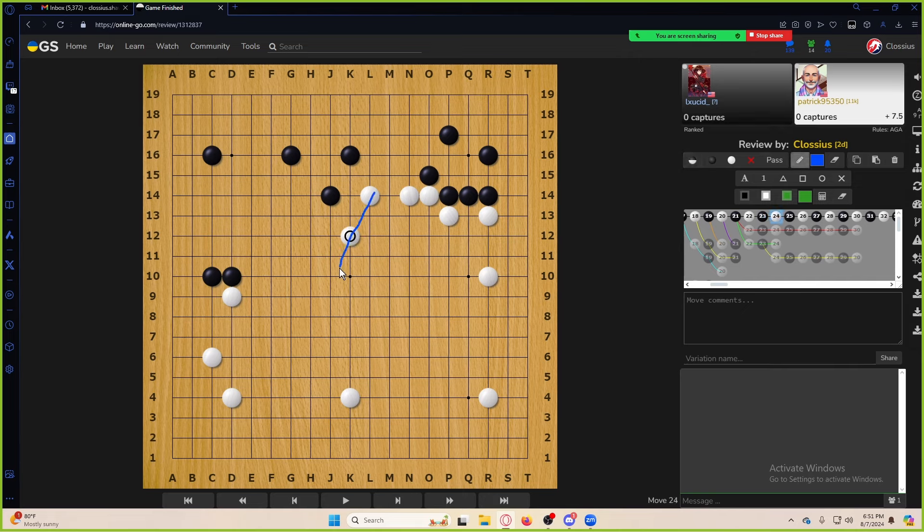It looks like white is aiming for this chunk, and there's a big opening right here. If we want to destroy white's position, you could go straight through the cutting points or you could invade, approach a fourth line, or play some reduction ideas — cap, shoulder, cap. You could go for more dangerous invasions, but I think the simplest is: cut. If you can just walk through the cutting points, it's usually the easiest.